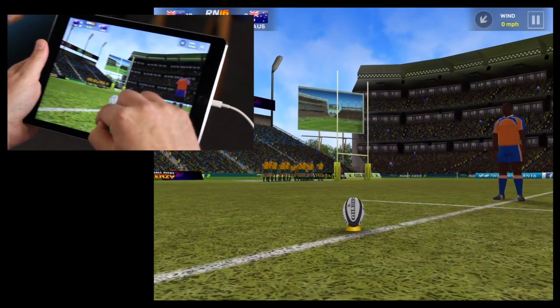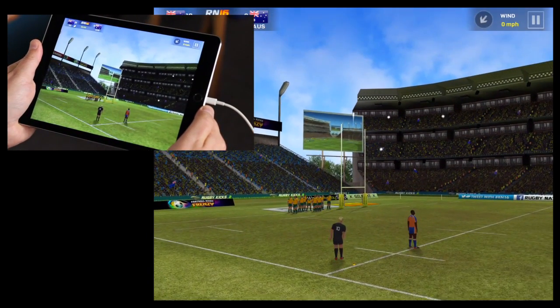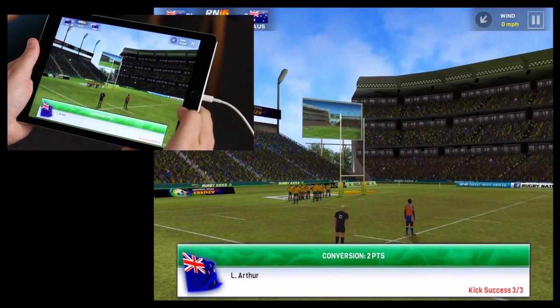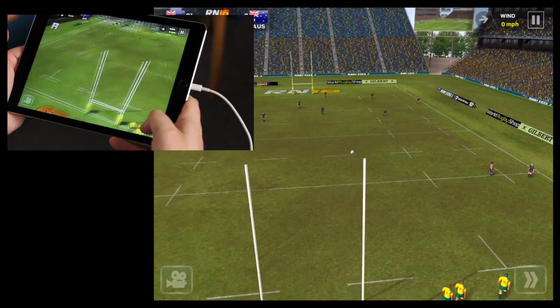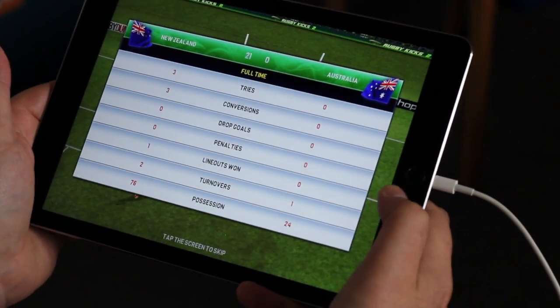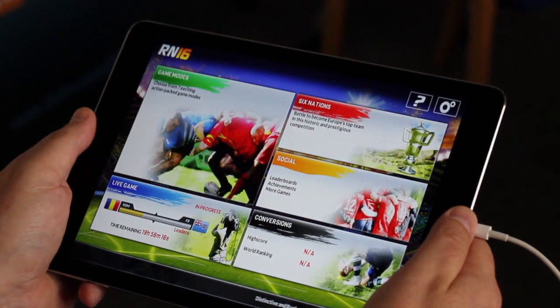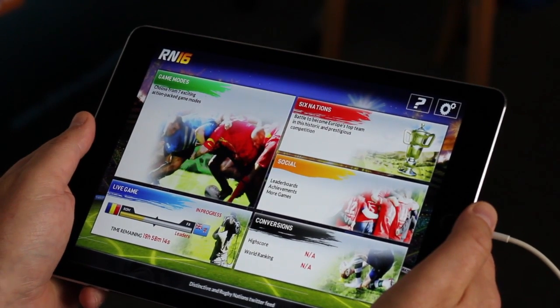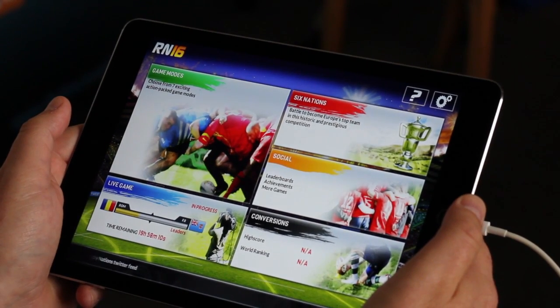Final conversion of the game. Same again, no wind, swipe through - and over the crossbar. New Zealand win 21-0. I hope you enjoyed the how-to guide for Rugby Nations 16, and I'm sure we'll be back with some more hints and tips later in the series.